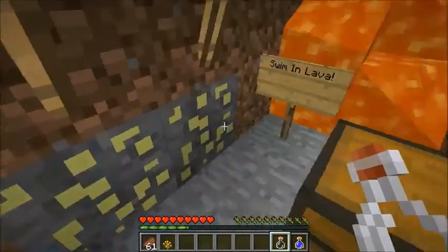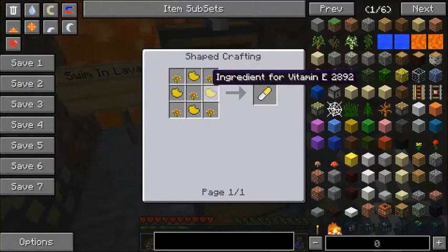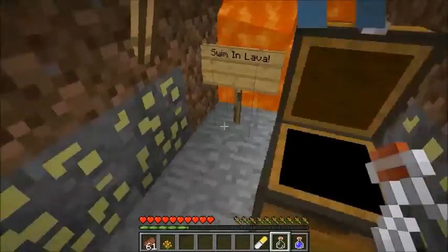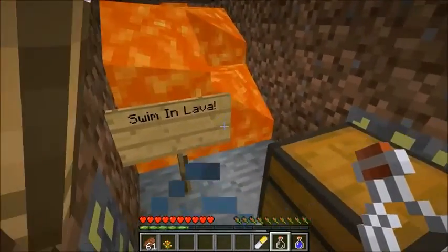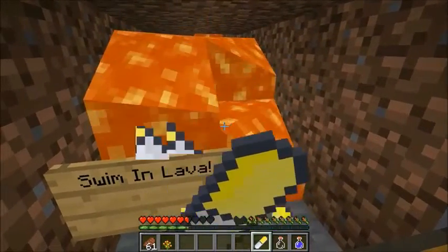We're still in the cave and now we must swim in lava. You can see the brand new ore right there for this one — Vitamin E. To make it, the ingredient is the same thing for them all: it's just that different ore plus the base flowers. We'll take this and then swim through the lava — it sounds horrible, doesn't it.